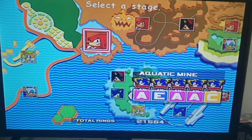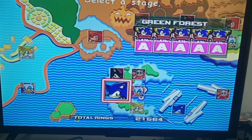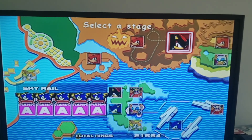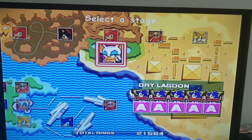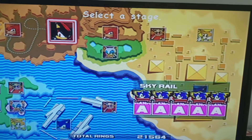Mission Street, all A's. Aquatic Mine. All A's down here, except Security Hall — but I'll do that eventually. Over the years, I am pretty okay at this game. Metal Harbor is not looking so great.